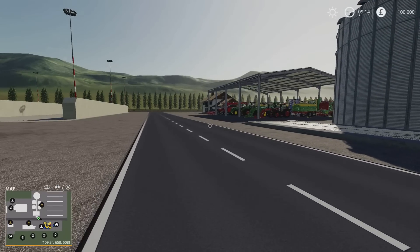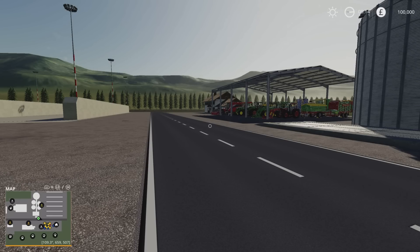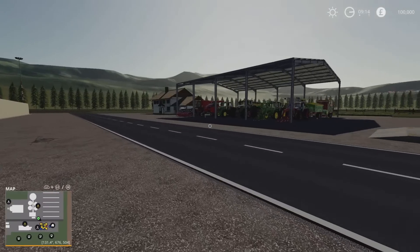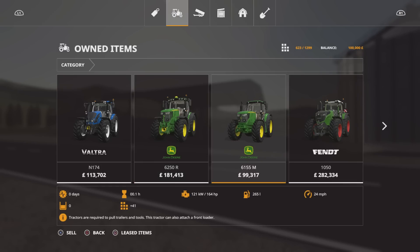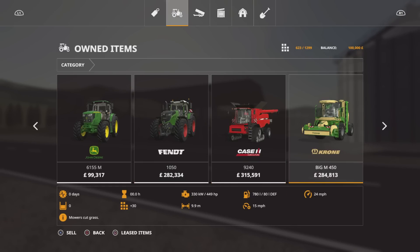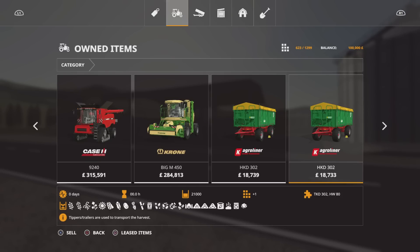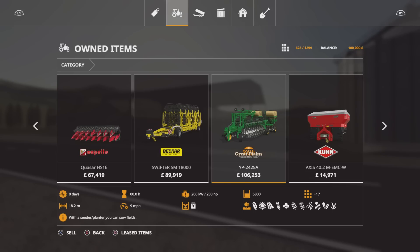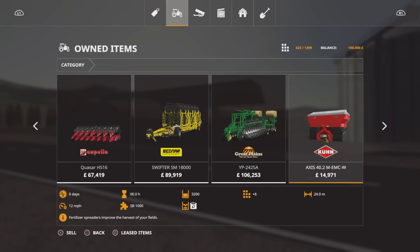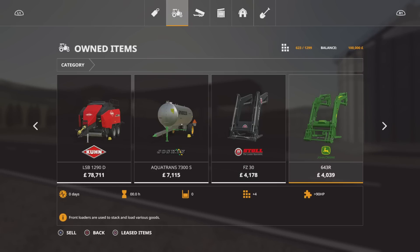We're going to grab a vehicle and have a quick look because there are some other features I think are absolutely brilliant. Looking at what we start with in the garage — we start with a Valtra N174, a John Deere 6250, a John Deere 6155, a Fendt 1050, a Case 9240, a Krone Big M 450 for mowing. Tons of equipment. There's an Agrana HKD 302 — two of those — a Strattman SCK, a header for the harvester, a corn header, a cultivator, a seeder, a fertiliser spreader, a weeder, a loading wagon, baler, water container for animals, and front loader equipment.